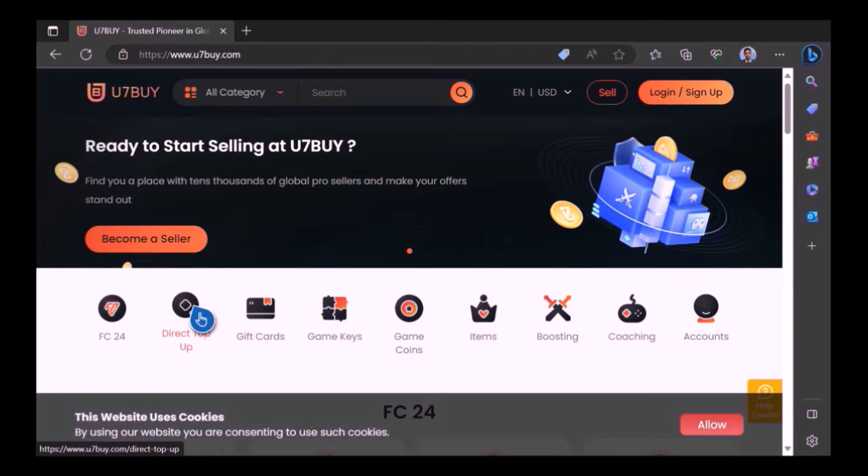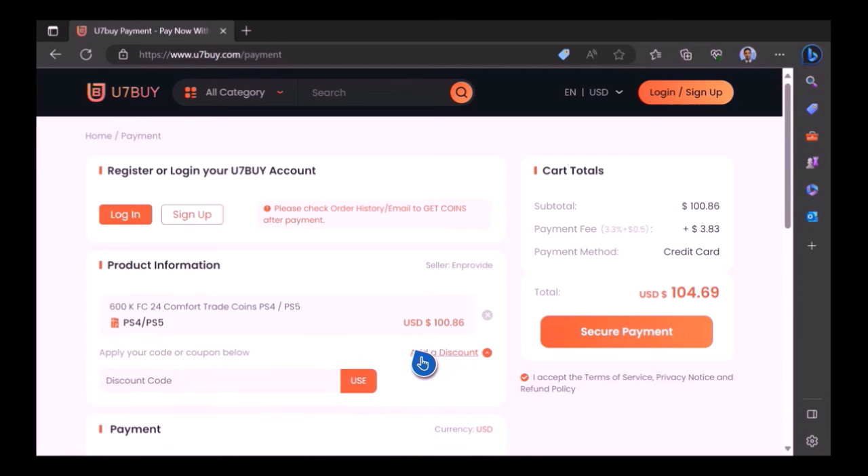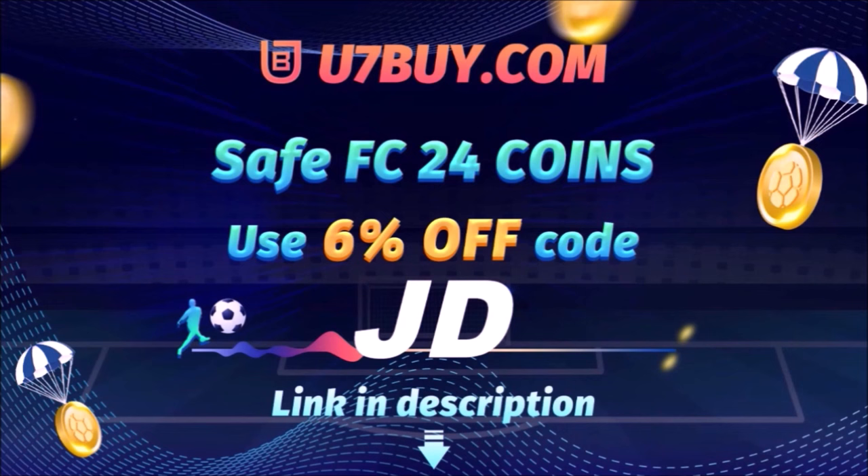Want to use icons and elaborate your experience on FC 24? Well check out use7buy — it's the only place JD Gaming ever uses to buy his FC coins. Type in JD for a cheeky 6% off, link in the description.